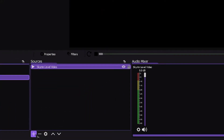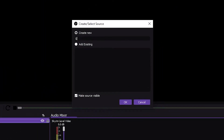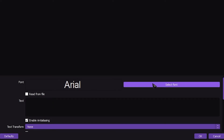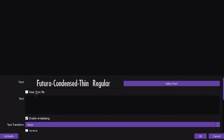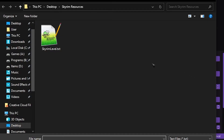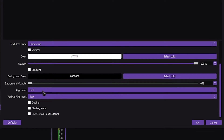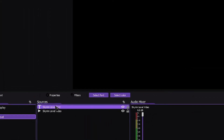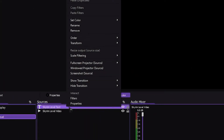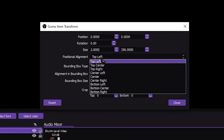Now let's make a new text source. Click the plus, head over to text. Let's name it Skyrim level text. Set the font to Futura Condensed Fin — the font that you downloaded from my design files. Now check the box that says read from file. Click browse and select the text file that I told you guys to create. Where it says text transform, change from none to uppercase. Scroll down and change both the vertical alignment and the alignment to center. And then click OK. Now right click on the Skyrim level text source, head over to transform, click edit transform, and change the positional alignment to center.